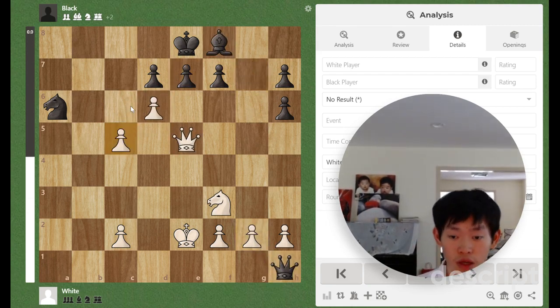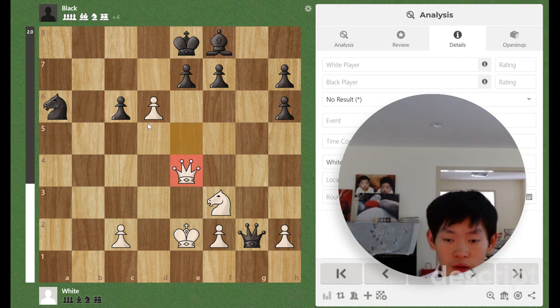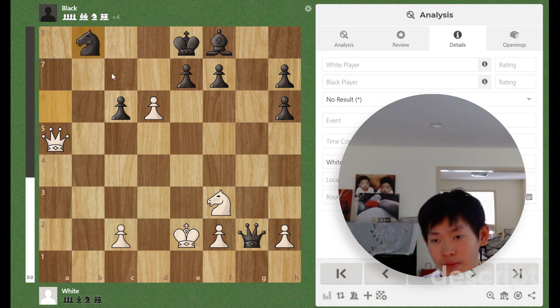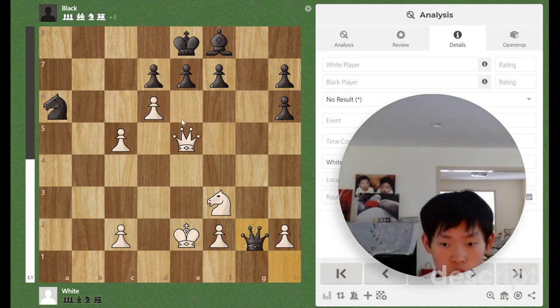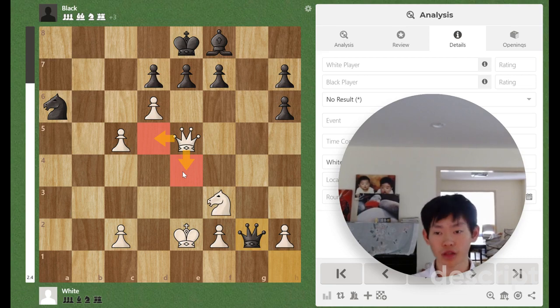c6 is also not a very good move. Black will play ×c6, and even if we try Queen e4 and take on c6, it's not clear how we should proceed. With Queen a5, something like Knight b8 or d×c6, black is doing fine. So Queen d5 and Queen e4 should be your main consideration.